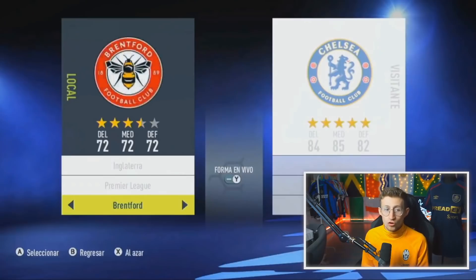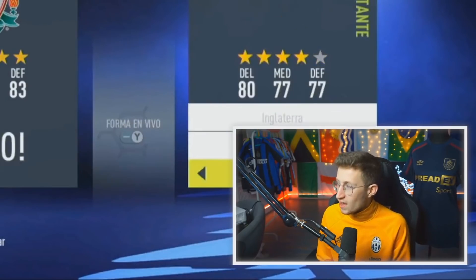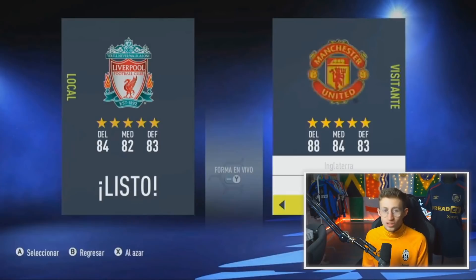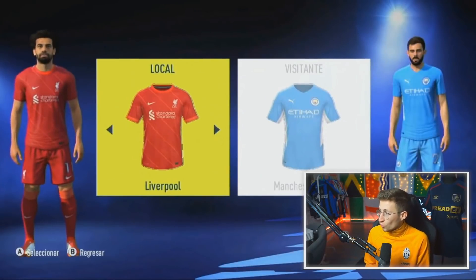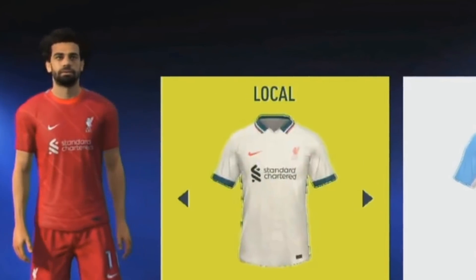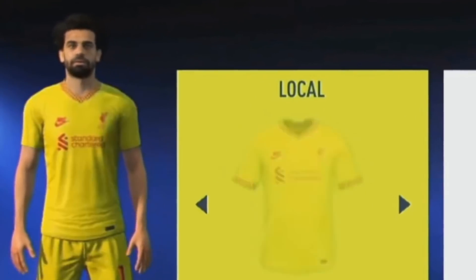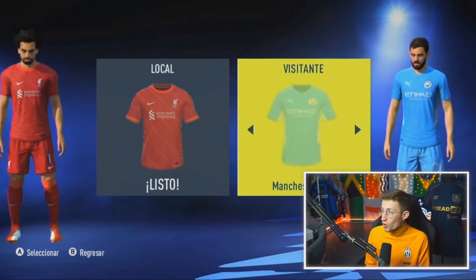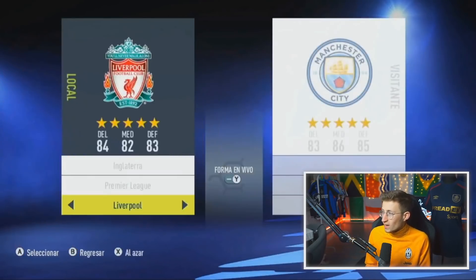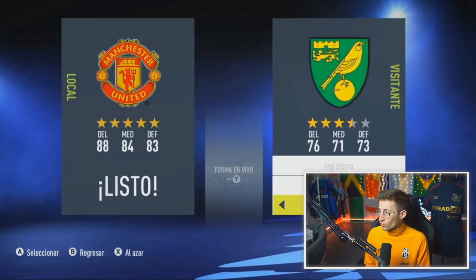You can tell by the models and the menus that this is essentially from around FIFA 14. They've done a fantastic job of having the actual menus look like it's still FIFA 21. Look at Mo Salah there. They've actually changed the actual skin and the look of the faces and tried to update it to what they look like now. It's not perfect — you can tell Salah still looks a bit off.